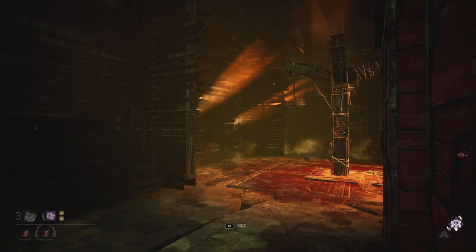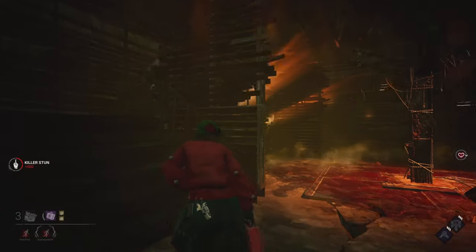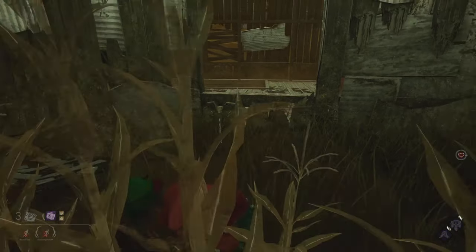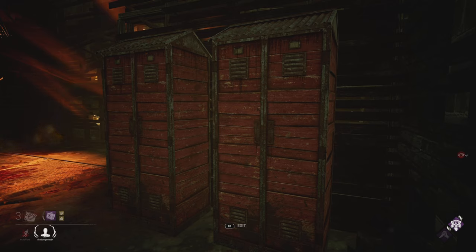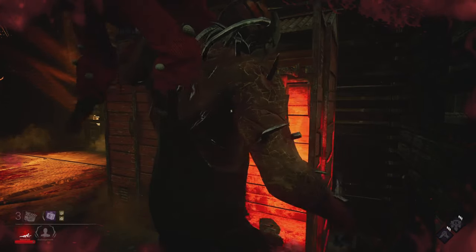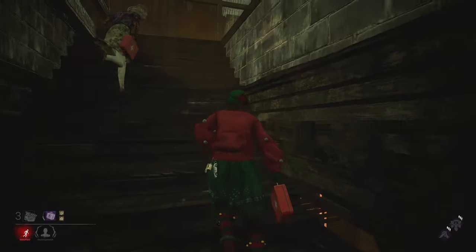If either person in the lockers has Head-On, they can use the Head-On stun to give both people enough time to escape. However, this requires good timing. If the player on the left side has Head-On and the player on the right side is pulled out, the killer will usually have to cross the threshold of the left player's Head-On stun, which means that player can Head-On stun the killer, save the person on the shoulder, and they both have enough time to escape the basement.